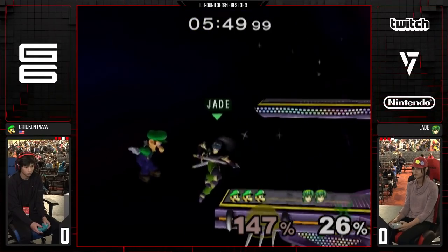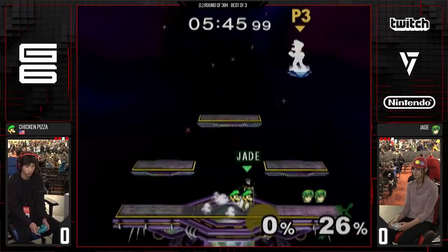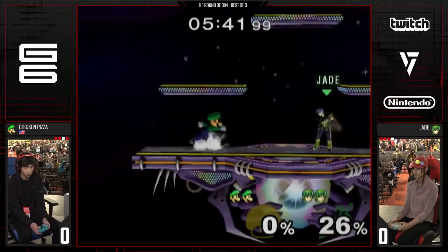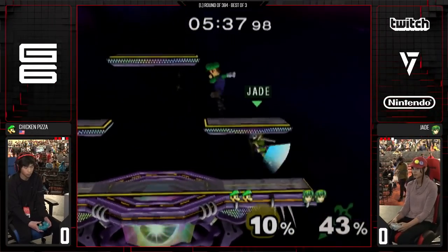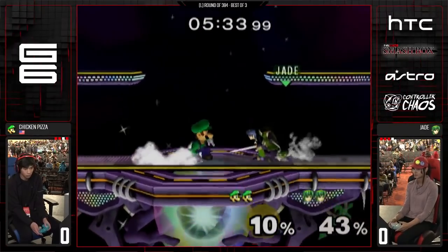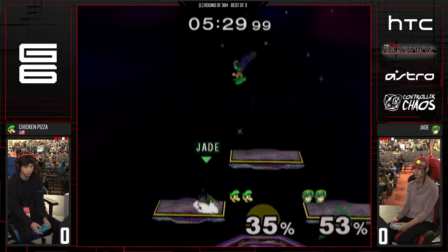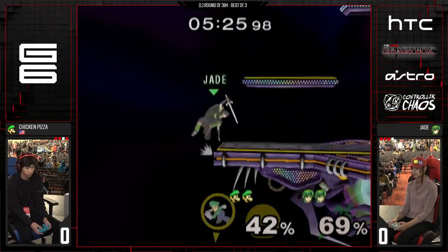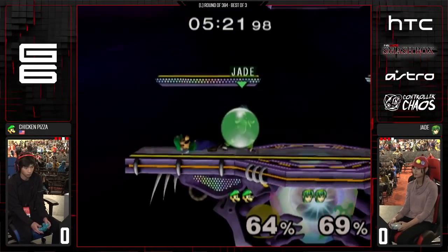I don't really like that air dodge though. Your air dodge is kind of a big expenditure. Luigi doesn't have a fantastic air dodge, but it's one of those where it definitely needs to be used reactively. When a Marth up throws at low percent, if you DI up and then air dodge straight down, you can go through them. Still going to make it back — good presence, going to take your time on that recovery.